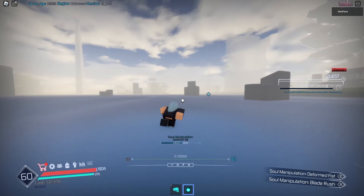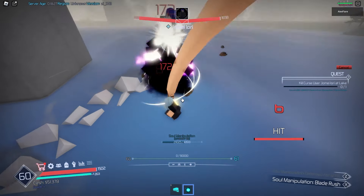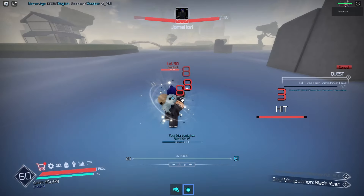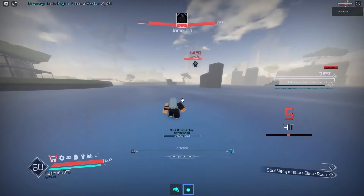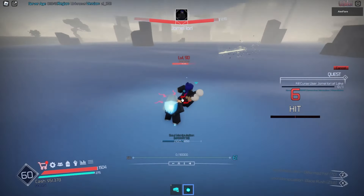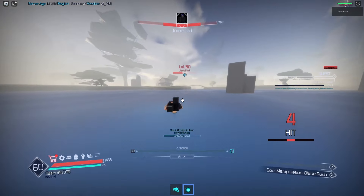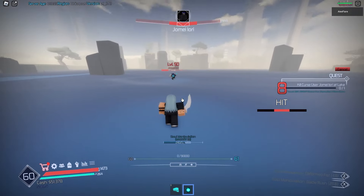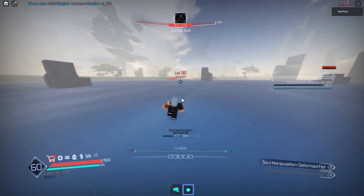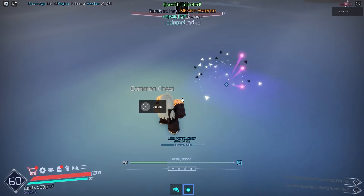The first skill is called the Formed Fist. It swings around the arm and then slams it back down, doing two hits. The cooldown is around 20 seconds, so it's not bad. Now let's use Blade Rush - I have to actually aim that move. It does multiple hits, sort of like a barrage - about eight hits. It's a very good move because it has a little bit of movement as well, and the cooldown is also around 20 seconds.